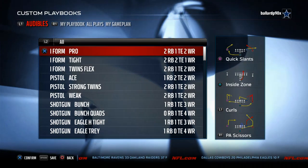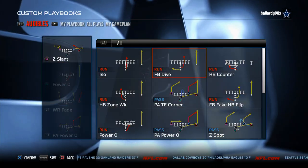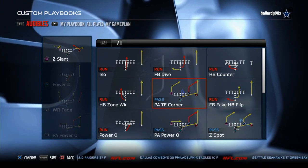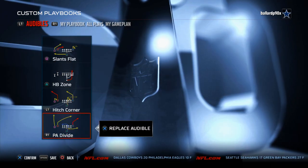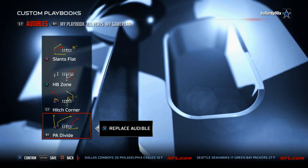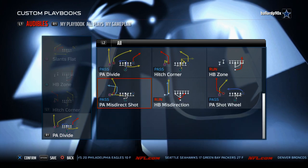Kansas City has I-Form Tight, which is a really nice formation with the fullback dive, three-headed rushing attack, halfback zone weak, halfback toss, halfback counter, fullback fake, halfback power O — all the favorites. The I-Form Twins Flex has the halfback zone, which is really good this year, plus the fullback dive and the toss.